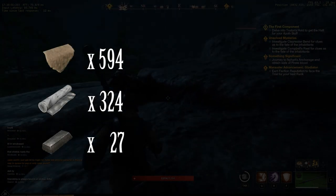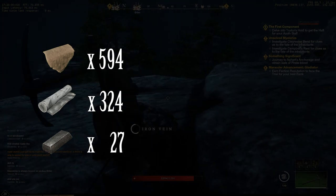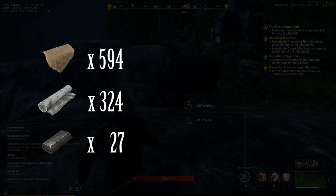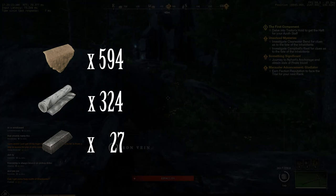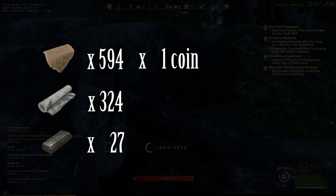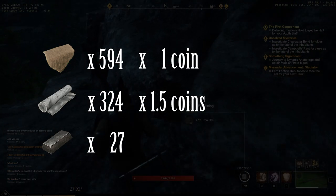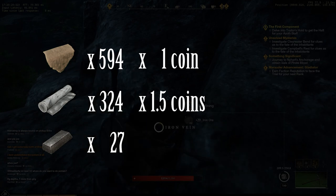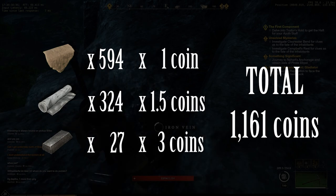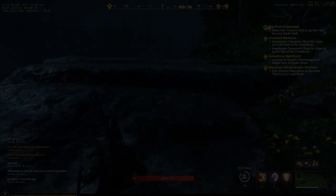To make 27 coarse leather shirts, you're going to need 594 coarse leather, 324 linen, and 27 iron ingots. At the time of recording on my server, coarse leather costs around 1 coin each, linen costs around 1.5 coins each — which is why coarse leather shirts are cheaper — and iron ingots run around 3 coins each. That gives you a total of around 1,161 coins to go from level 1 to level 50, which overall isn't that bad.